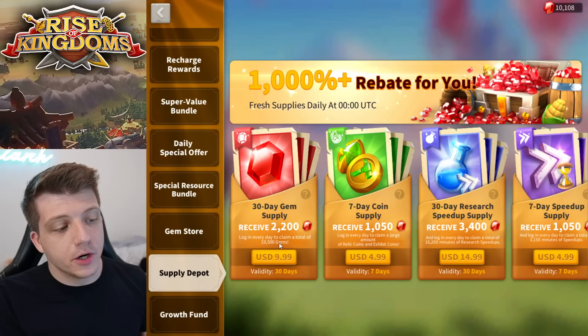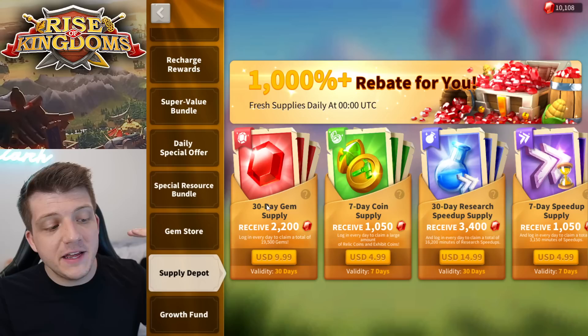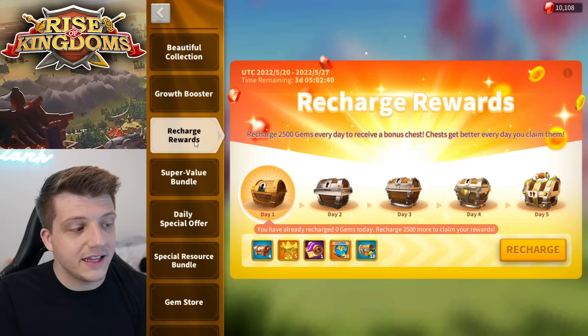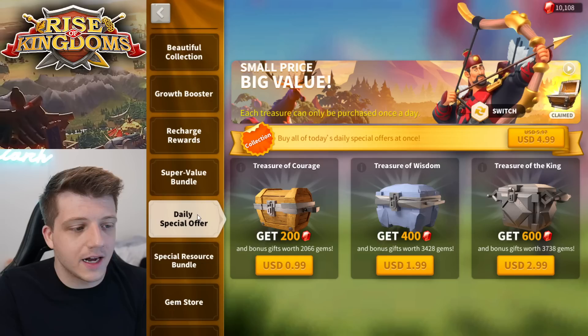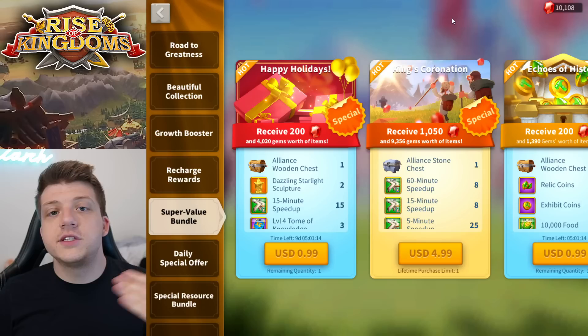The 30-day gem supplies are additive — if you still have five days left and purchase another, you now have 35 days left. So if your supply will run out within the next couple of days, this is a good time during recharge rewards to purchase it, because then you only need to recharge 300 more gems that day. You can easily accomplish that by purchasing the daily special offer — spend $1.99, get the Treasure of Wisdom, and you're good to go.